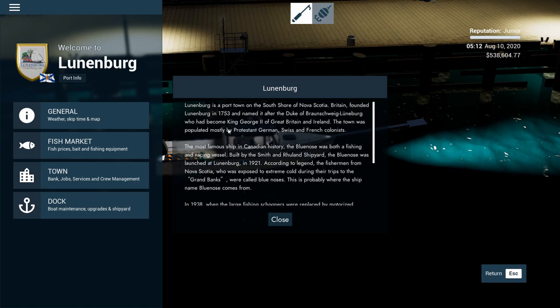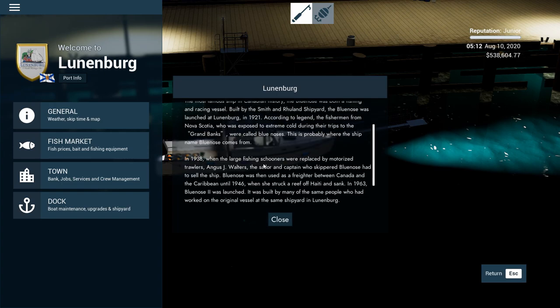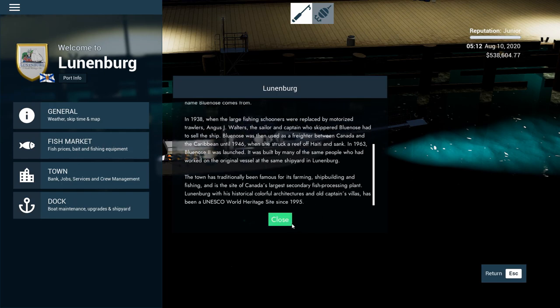Lunenburg port info: Lunenburg is a port town on the south shore of Nova Scotia. Britain founded Lunenburg in 1753 and named it after the Duke of Braunschweig-Lüneburg. It's famous for its farming, shipbuilding, and fishing, and it's inside Canada's second largest fish processing plant area. Lunenburg's historical colorful architecture - old Captain Phillis - has been a UNESCO World Heritage Site since 1995.